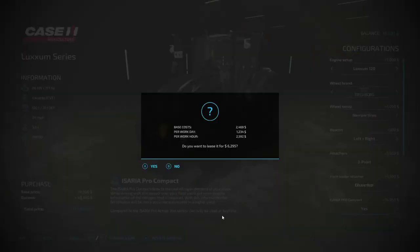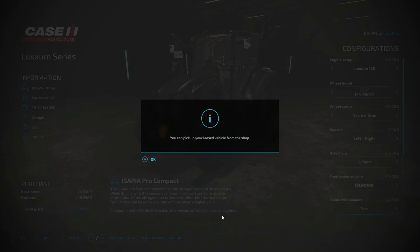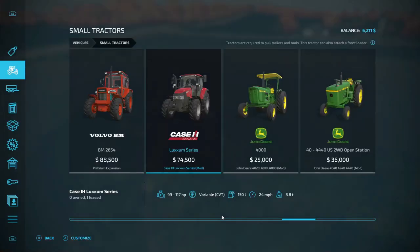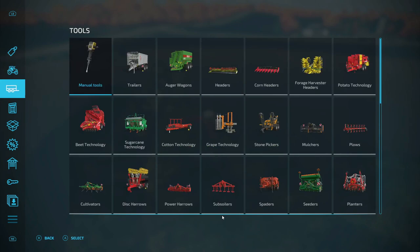I'm going to hit X to lease — $6,295. Yes. It is rent-to-own, at least on lease. Now we're down to $6,000.